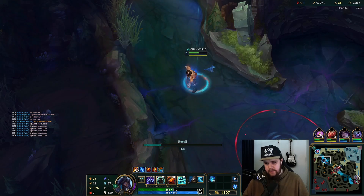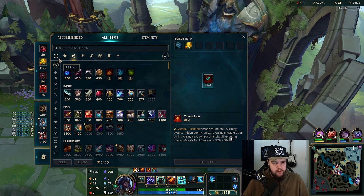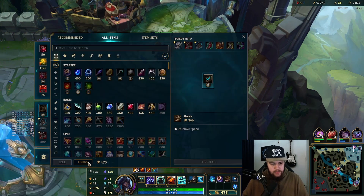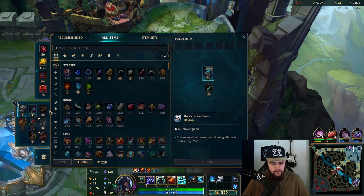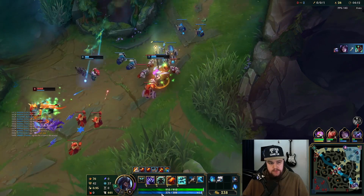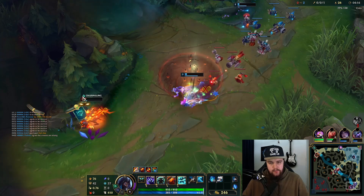We saw the Scuttle — we instantly realized Trundle was down in the area, so it makes sense to just ping right away. Against that team I can easily afford these boots. If I need to switch them later I can, but I feel like this is fine.